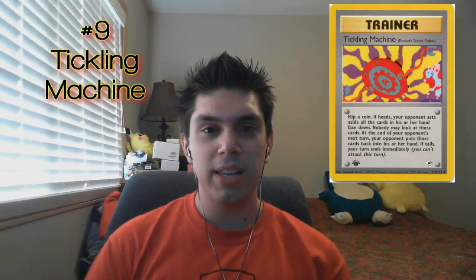At number nine, we have Tickling Machine from the Team Rocket set. This one is actually Rocket's Secret Robot. I don't know where Team Rocket gets all this money, but they keep putting it into weird things like this. If you just look at the picture, you can see a Mr. Mime in the corner covering his mouth going, 'I don't know about this one, guys.' Tickling Machine, when you play it, you flip a coin. If it's heads, you make your opponent set aside their entire hand. That's actually pretty good — they don't get any access to it the entire next turn.